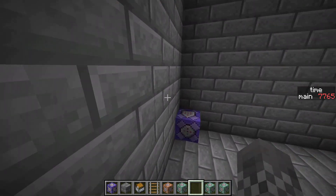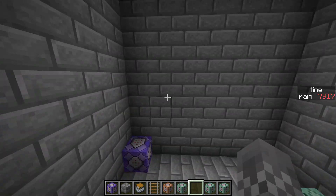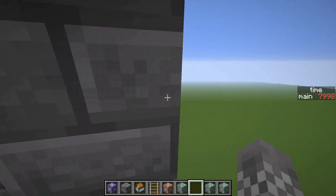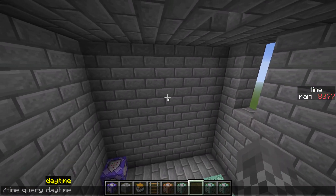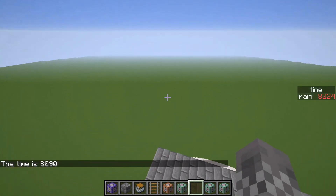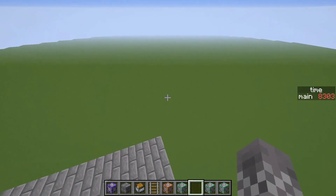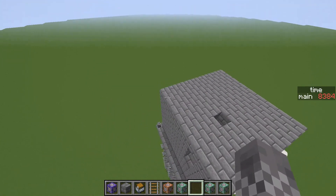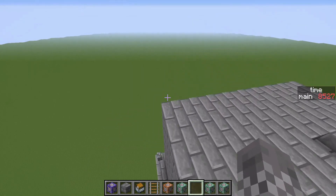Any good clock relies on a scoreboard objective. Minecraft keeps track of the time as a weird tick value, and you can access that with time query daytime. The thing is, you would expect that when it's midnight the value would be zero. But actually, no — I think when you start up a Minecraft world for the first time, it must be like 6 a.m. in game time, because 6 a.m. is zero.